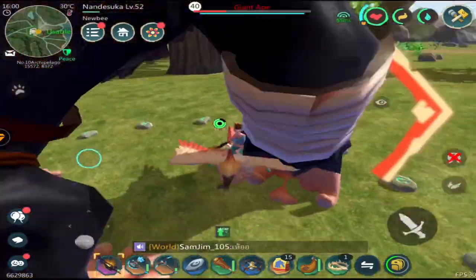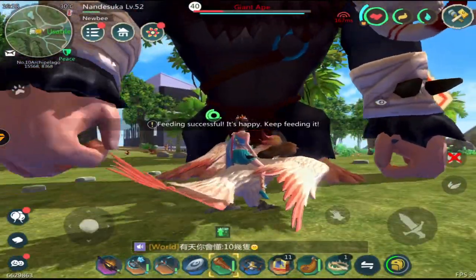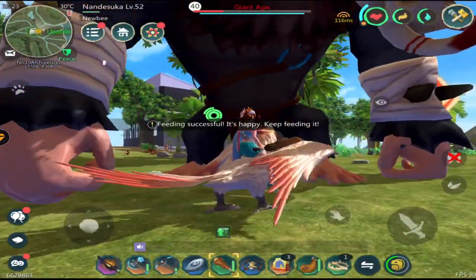I recommend having a friend with you to easily deal damage to the giant ape. Once you've done at least 70% damage, make sure to hit it with your wooden club to stun, then feed it, then use your snare — and boom!